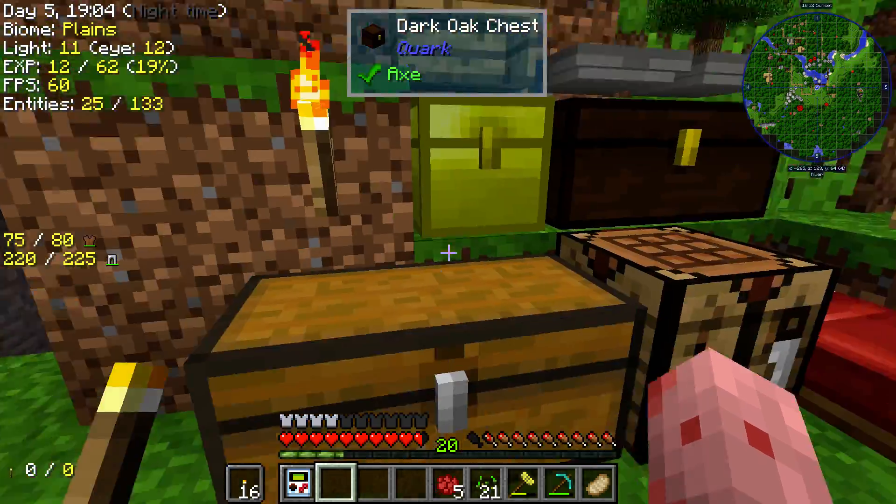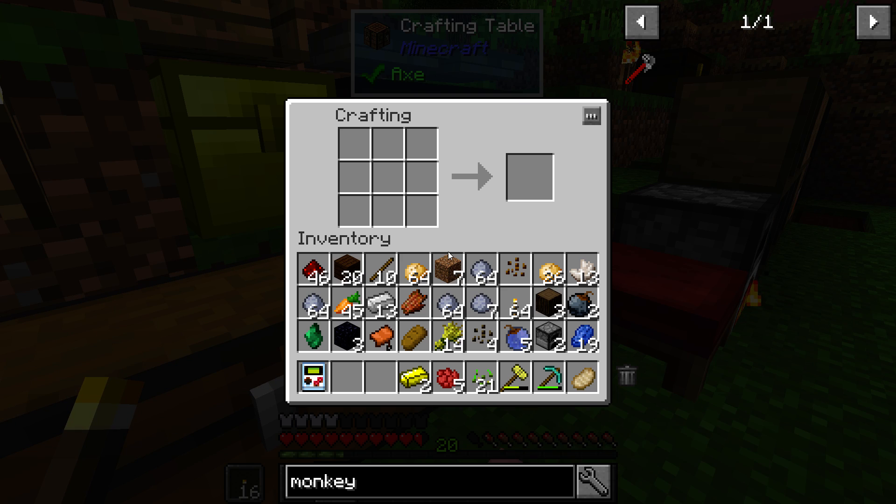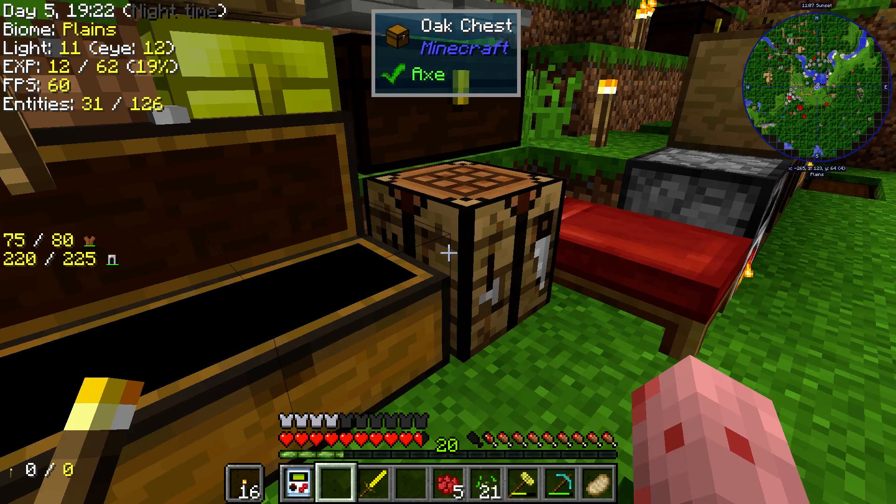But I need a sword. I'm gonna make a wub sword, because wub is amazing. Wub wub ore gets you some pretty sick stuff. Look at this — that was 11 damage. I'm gonna be slaying everything.